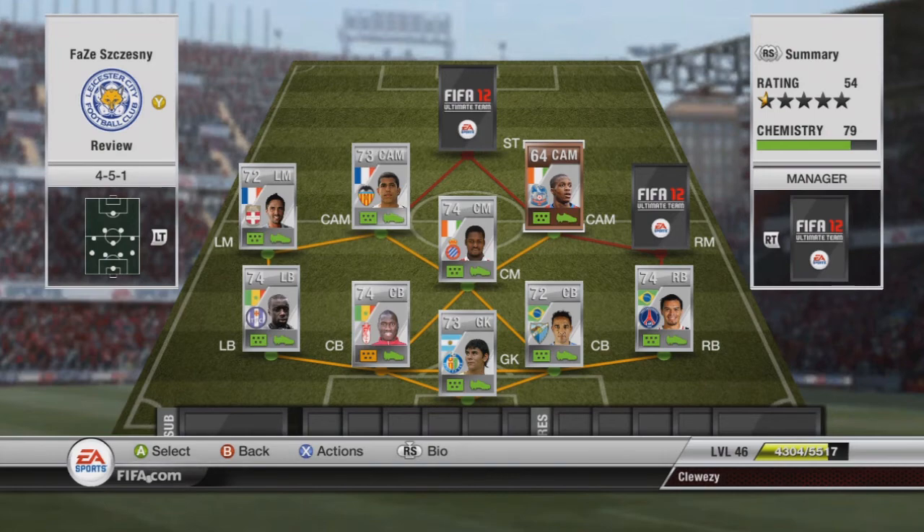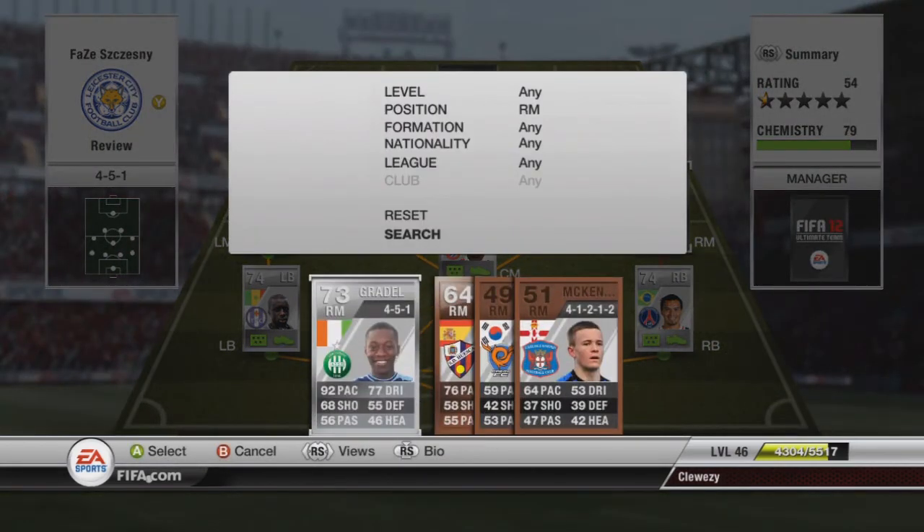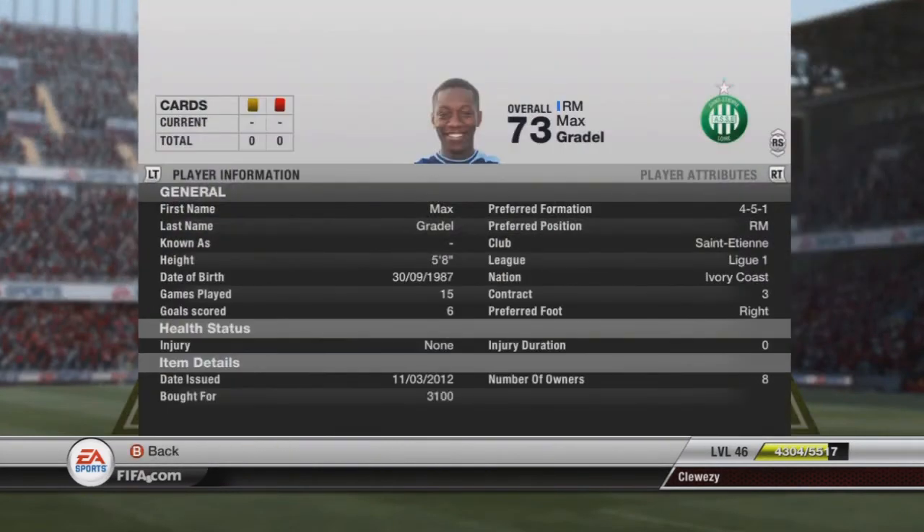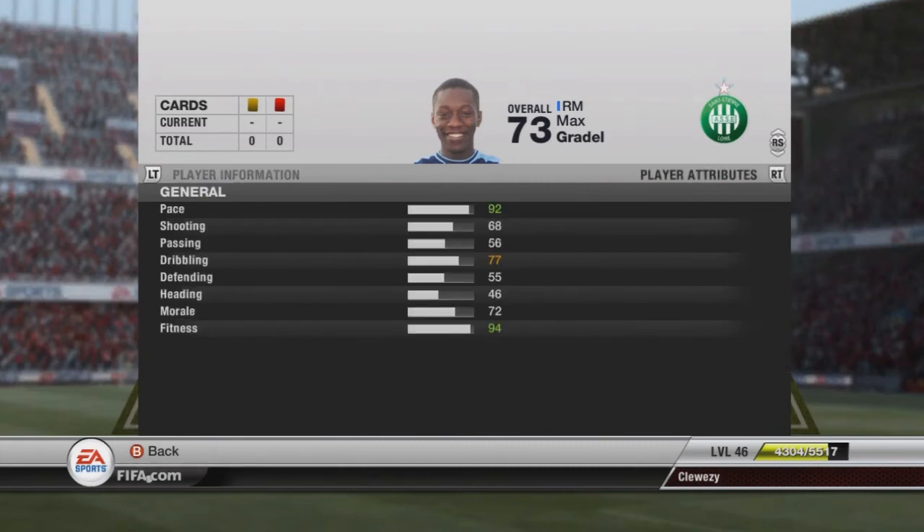Coming up at right mid we've got Gradle, who used to play for Leeds and Leicester in the Championship but moved in the summer to Saint Etienne. He's so overpowered in this game — great pace, three or four star skills, and not bad shooting for the amount of pace he has.